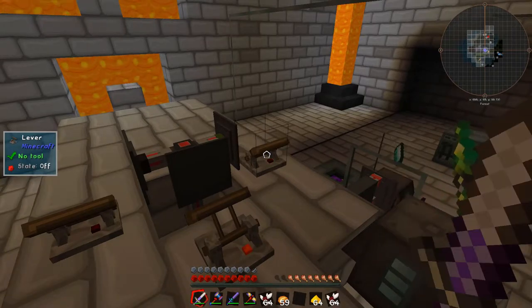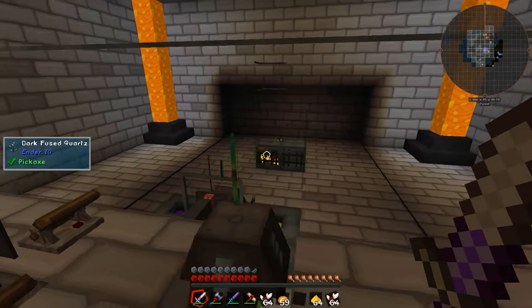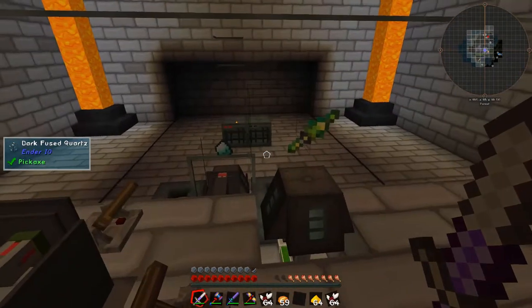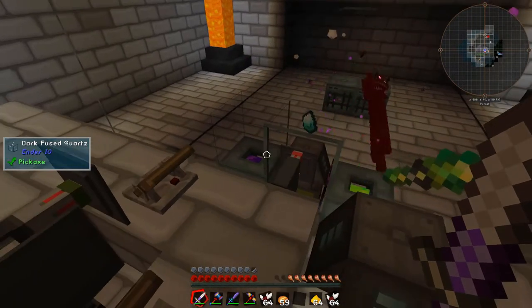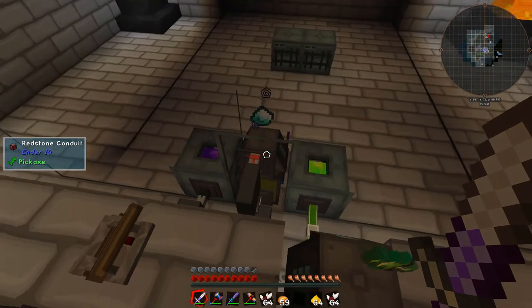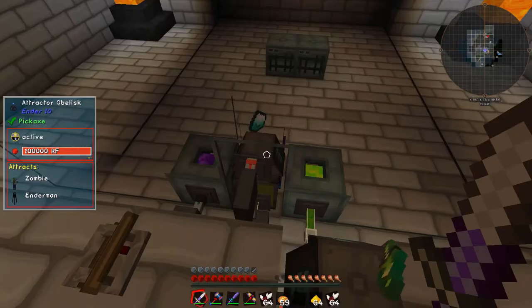I'm going to turn the zombies off because it is really draining my framerate. But I can switch on the endermen — I've put them on separate channels on the redstone. This will just spawn endermen as I need them. I've got an attraction obelisk here with the soul vials of endermen and zombies loaded into it, so that will distract them. That's made using the soul of an unsuspecting villager.